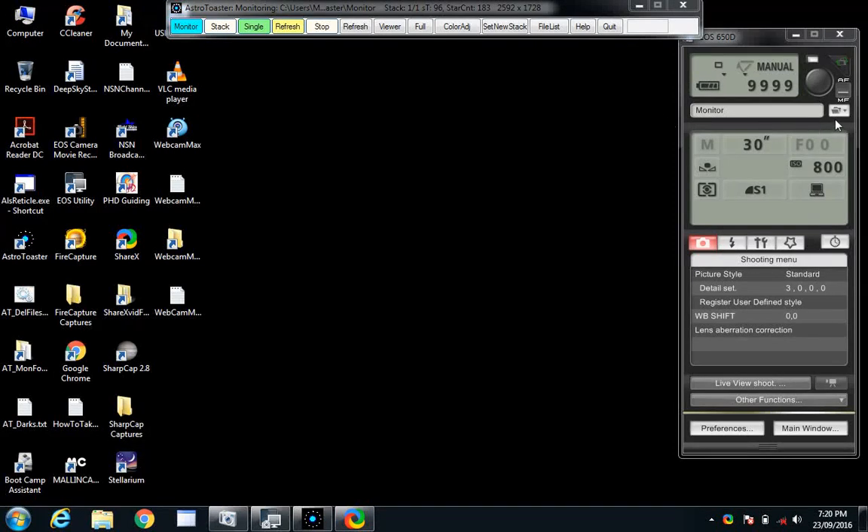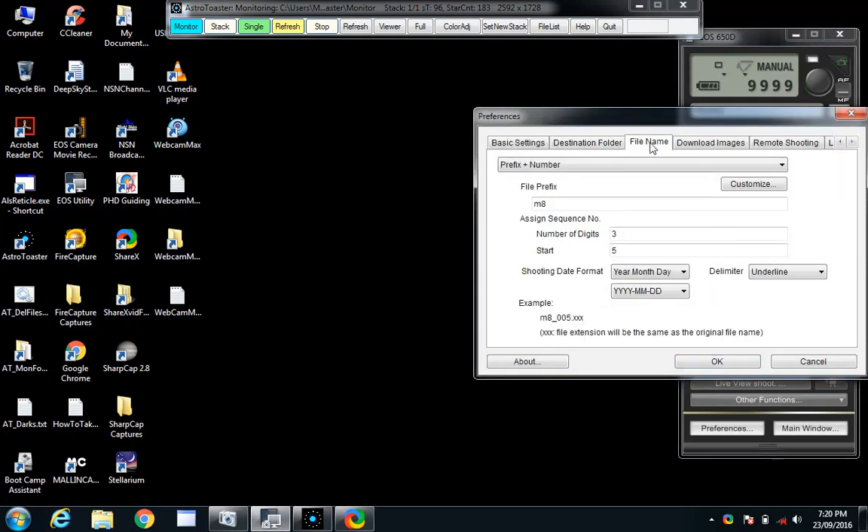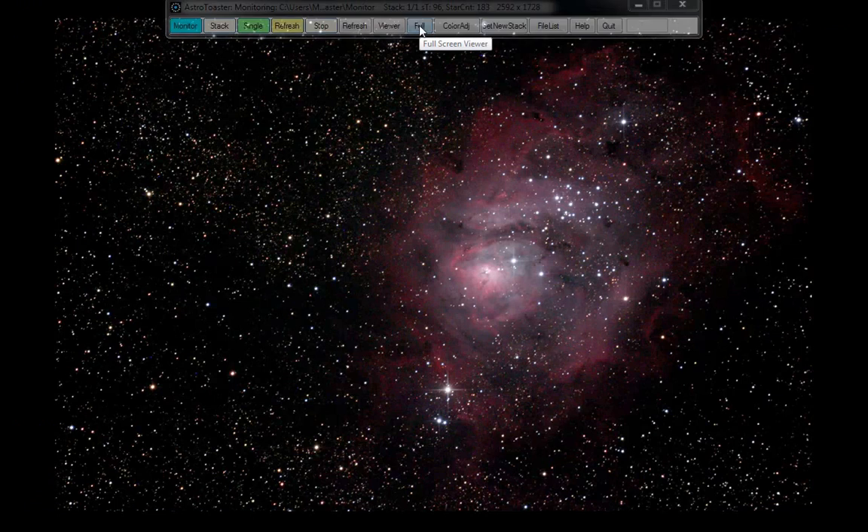Okay, file name M8, here we go. Set up for M8, 30 seconds, ISO 800 — and that was the single picture. I'll now go to Trifid next, which is M20. Taking the handset and making my way to Messier catalog M20.